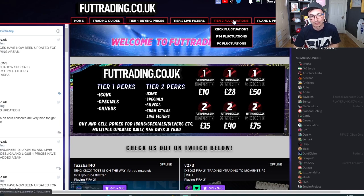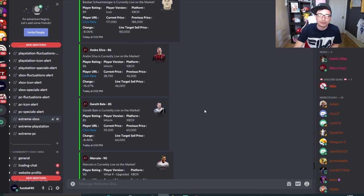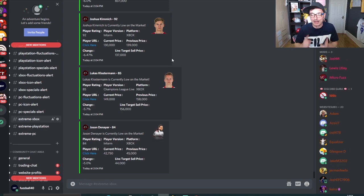We've recently introduced a tier 3, thanks to you guys asking for us to develop a bot. We came up with a program and it pings you every three minutes with cards that are low and what to sell those cards for. Here in the Discord for tier 3 users, you can see it's pinging you with the current price of cards and the live target sale price. You cross-reference that with recent sale prices using some of your own market knowledge. This runs 24 hours a day so you're getting continual deals.